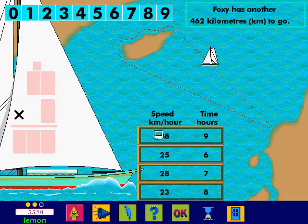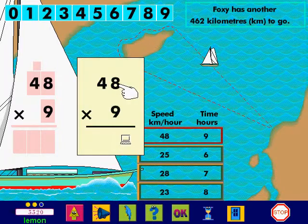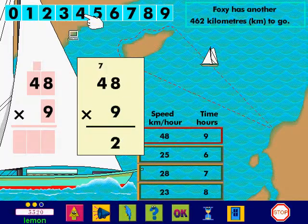Now try this. 8 multiplied by 9 equals 72. So I write 2 and carry over 7. 4 multiplied by 9 equals 36. I add the carry over. 36 plus 7 equals 43. So I write 43.